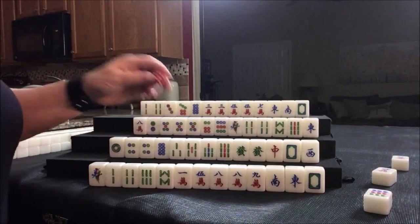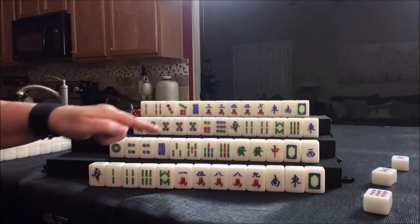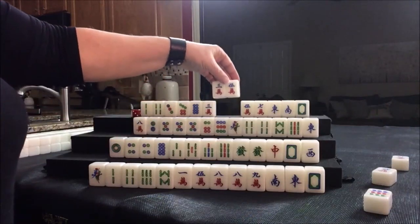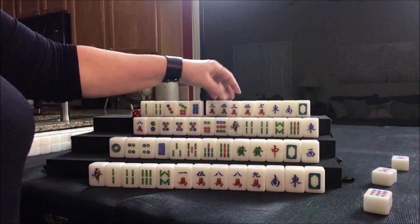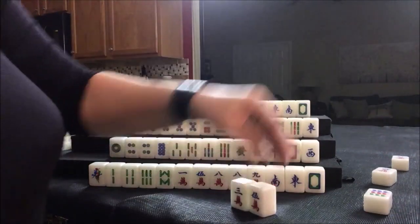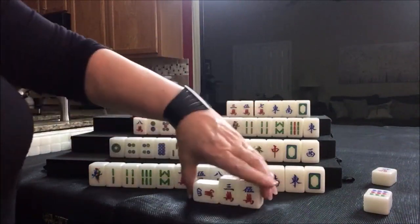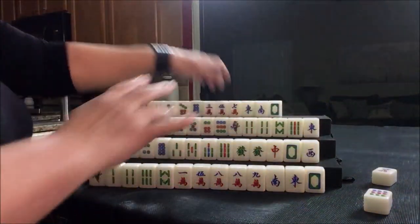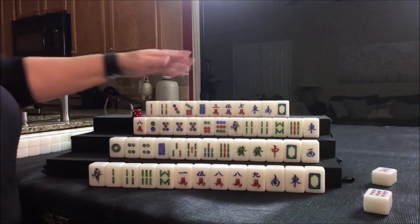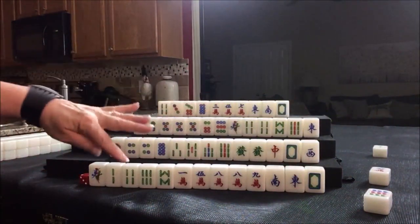I'm going to use this to mark whose turn it is — maybe it'll help me keep track. So we're going to draw now for this player. If that four crack was discarded, we could chow — here's a three five — and that would leave a three five for another potential chow. Let's go ahead and chow. So if I'm this player, we're going to indicate it like that. Let's go ahead and discard these offsuit tiles. Two bam. Nobody can take the two bam, so we'll draw.